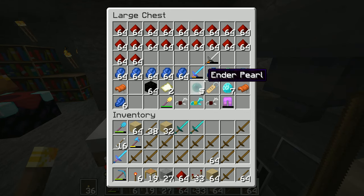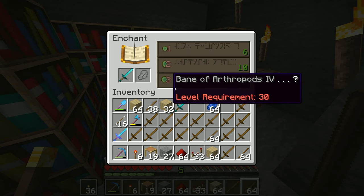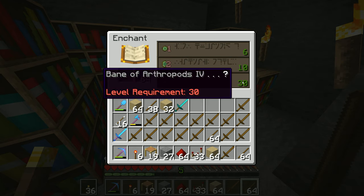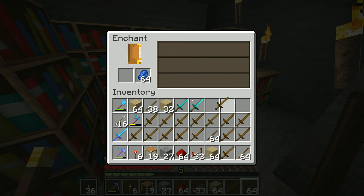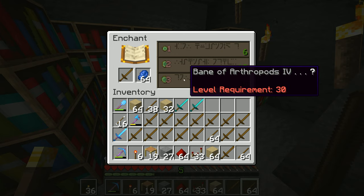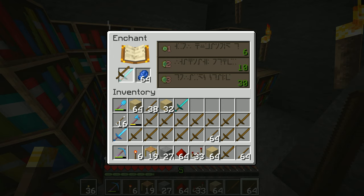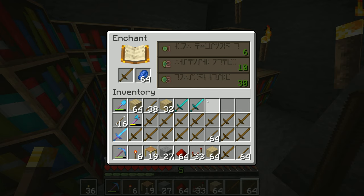I've only got five levels of XP at the moment, so I can't actually get any of these — requirement is level six and I'm on five. We've got Bane of Arthropods and Knockback, no good to me. Put the wooden sword in: Unbreaking, Knockback, Bane of Arthropods — so you do have to keep swapping them over. Put the diamond sword in: Bane, Knockback, Bane; then swap to a wooden sword: Unbreaking, Knockback.